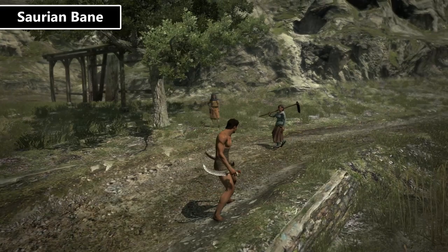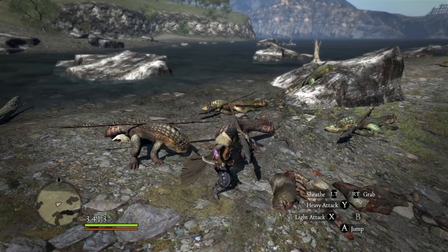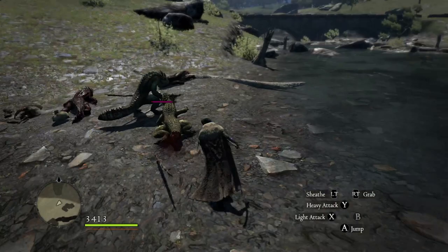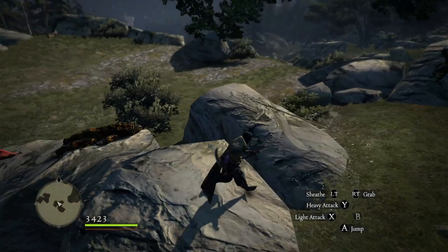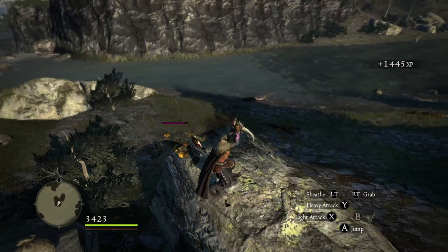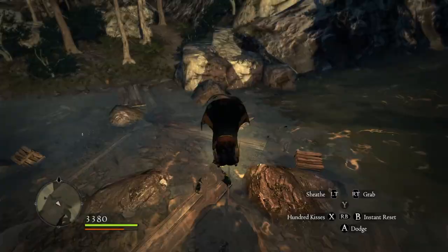A much cheaper option at the Black Cat is the Saurian Bane Daggers. They have the shape of Saurian heads on the hilts and a wicked-looking curved blade. Striders, Assassins, Magic Archers, and Rangers can all use these, and when paired with powerful magic attacks, they perform well. I tried them with no upgrades and no skills and still got nice results. Saurians were the one enemy I found early on that took no damage unless I used ice, but these daggers take down the scaly lizards in much fewer hits than expected.